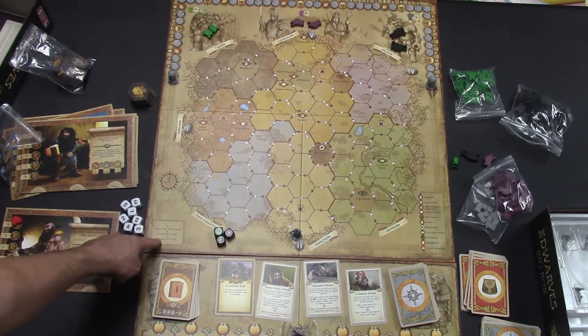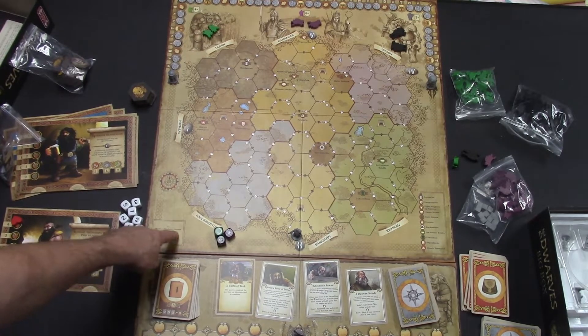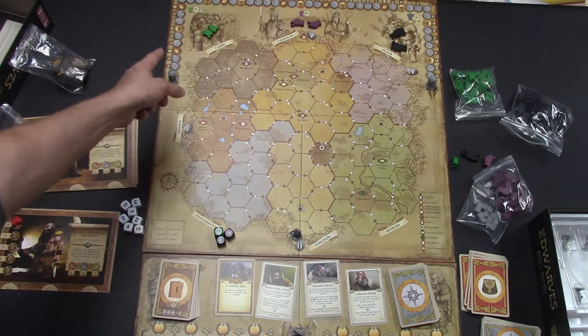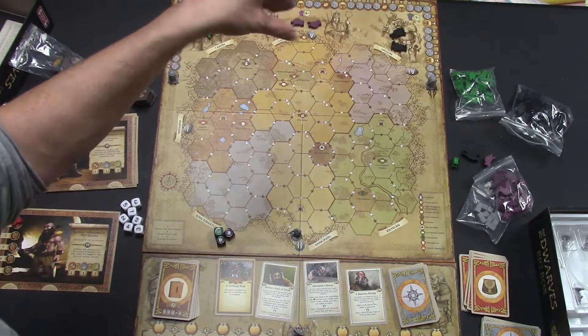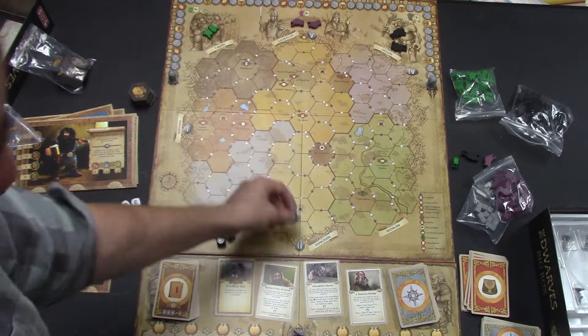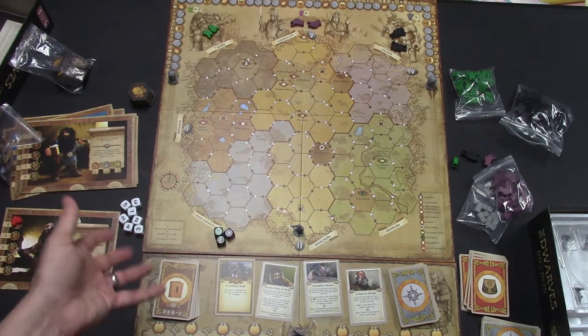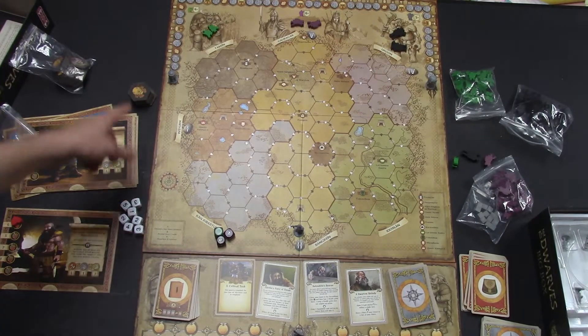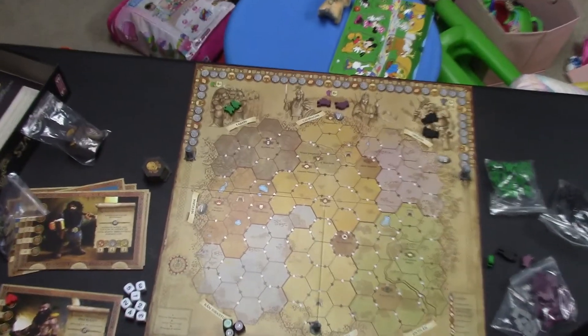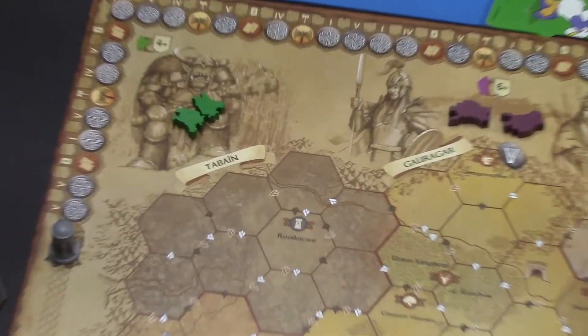What you're going to be doing — it says here on the board — is advance the hero marker. That's the first thing you do each turn. One of the ways you can lose is if the hero marker and the doom marker meet. Another way you can lose is if one dwarf dies during the game, you're out. Now on this hero track, let me show you what some of these icons mean.